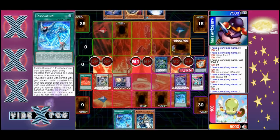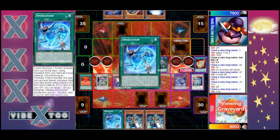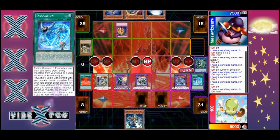Purgatrio attacks and he can just go back over the top and hit him with Muckabug just to add the icing on top if he really wanted to, but I don't think he has to. He's just showing off a little bit now. This should be game one.